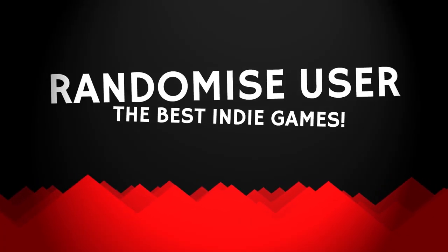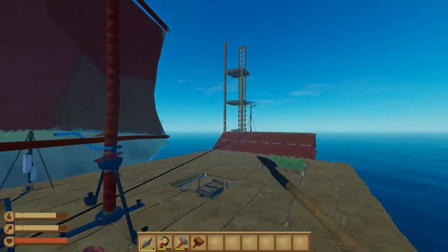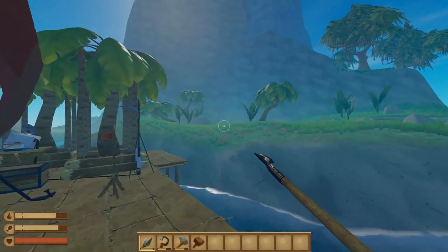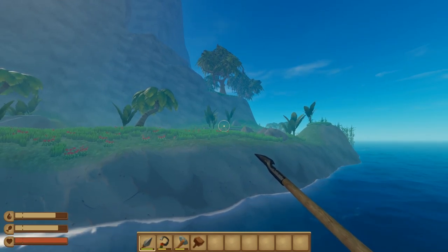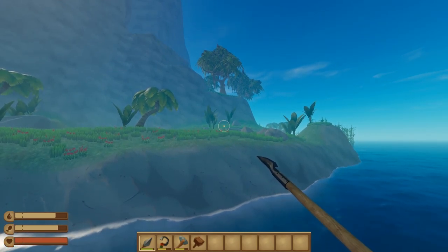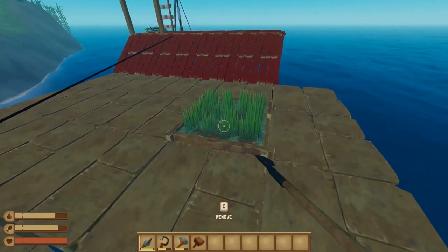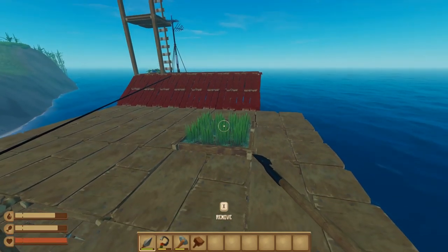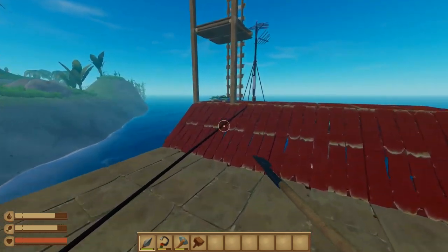Today we're looking at one of Raft's rare big updates - probably the biggest one since they introduced the big islands. This is the one where you can now domesticate animals. They've added llamas, goats, and cluckers to the game, along with a new enemy: warthogs. You can domesticate them and put them in fields. This is my field - it's not very big at the moment, but it will get bigger and we'll put a llama in it or something like that.